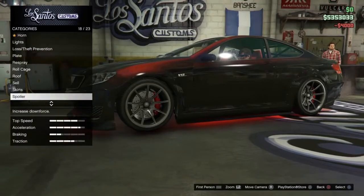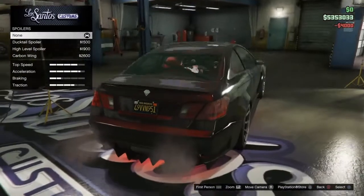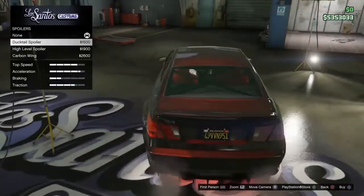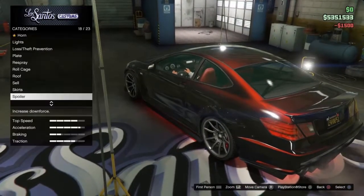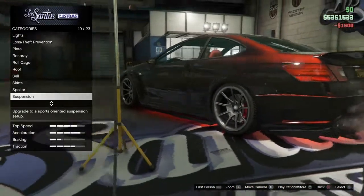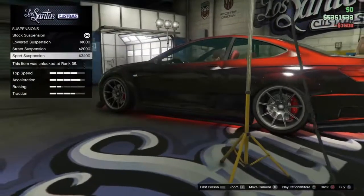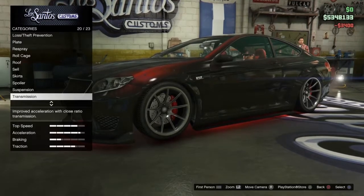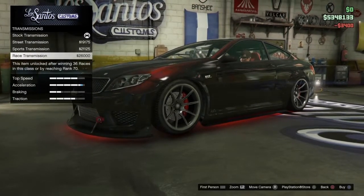Go down to spoiler and put the ducktail spoiler on. Once you've done that, go down to suspension and put the sports suspension on.